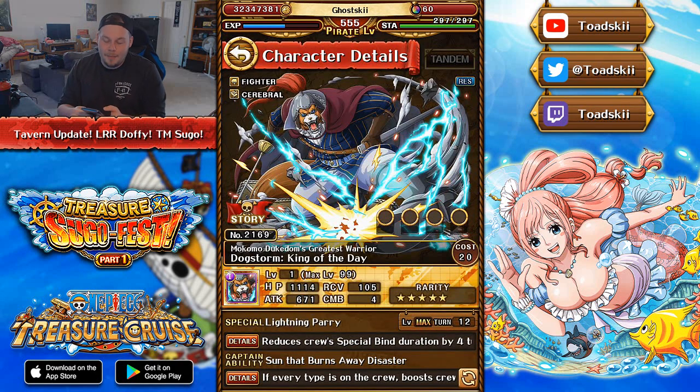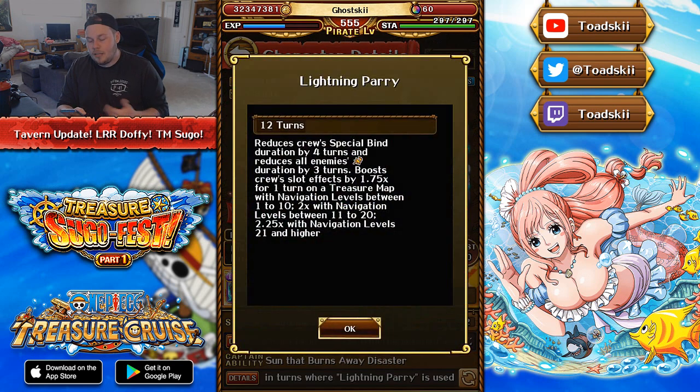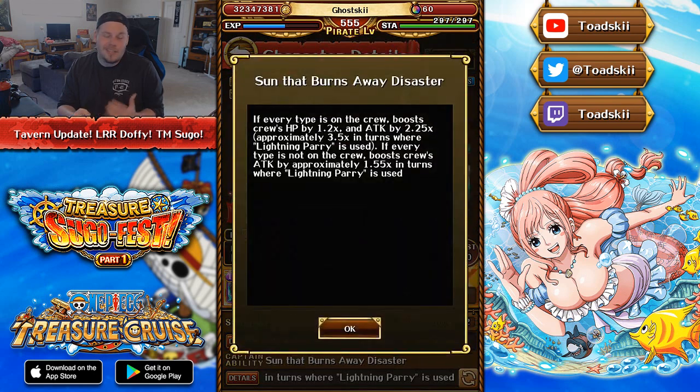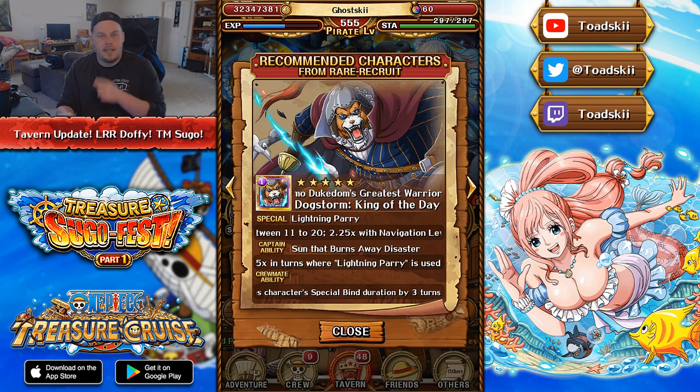This character's insane — he's probably limited rare recruit status in terms of how good he is. Typically these Treasure Map rare recruit characters aren't that good, but this guy is as good as a limited rare recruit. Obviously he is a little bit hindered outside of Treasure Map because you don't get that orb boost, and his captain effect isn't as good outside the Treasure Map itself. But in Treasure Maps, this guy is a god, and you want to try and get your hands on him. He is going to be the 2x point booster for this Treasure Map.